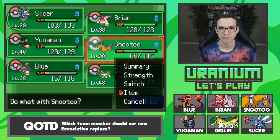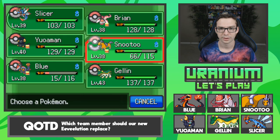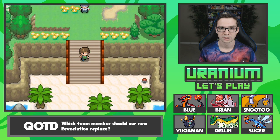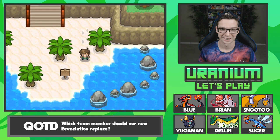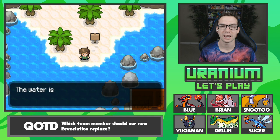We'll give the Lucky Egg to Snootoo now. Switch you back in front. Are we almost at Venisi City? Please tell me we are. This is such a freaking long route — oh, I see a building! Venisi City ahead! Let's go!